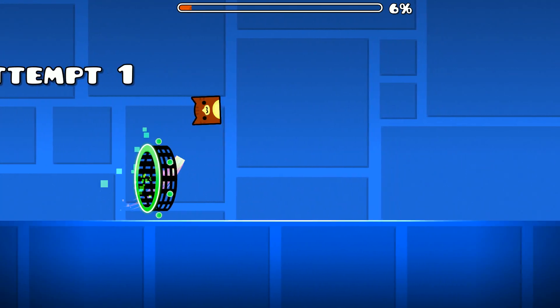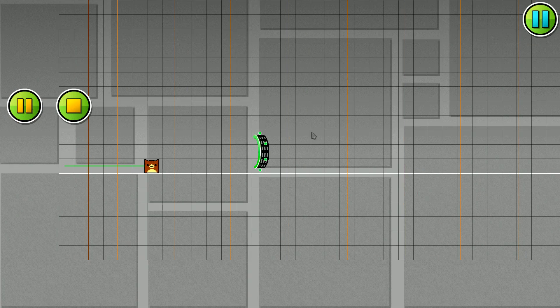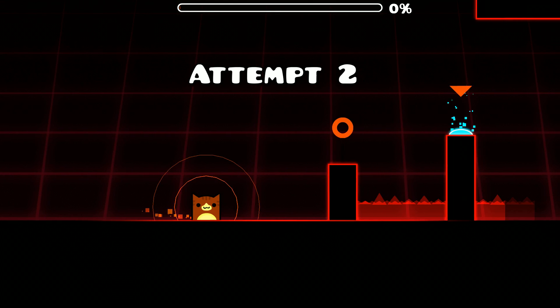In two player mode, if you enter a cube portal, it will act as a reverse portal. However, in test mode, it will not act as a reverse portal.